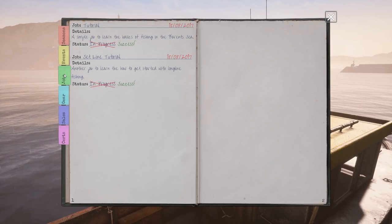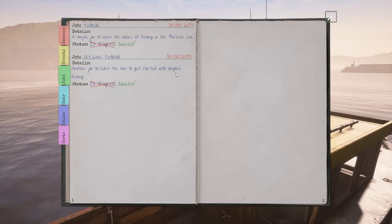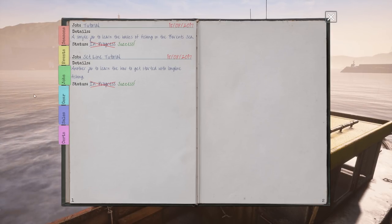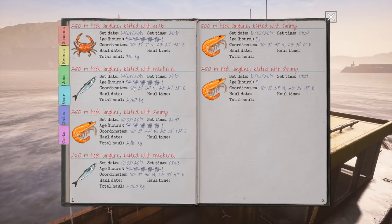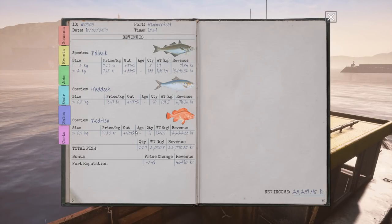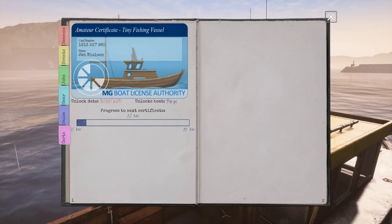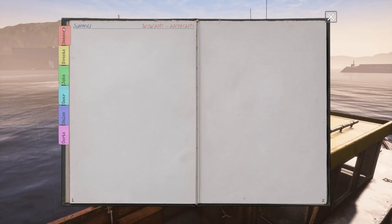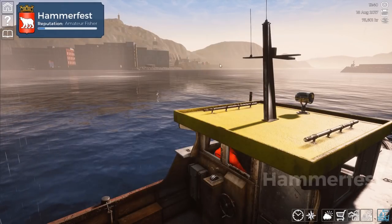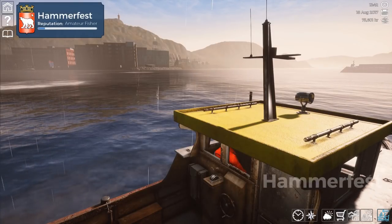We've got extra jobs here. There's a simple job to learn the basics of fishing — that was a tutorial mission — and another to learn how to get started with long line fishing. Extra jobs you pick up from the pub. Under gear, it shows our bait and stuff. Sales shows the page we just saw. We've got certificates — our boat license. I'm assuming maybe you need bigger licenses for bigger boats. And here is the season — it's currently summer. Keep hold of this little notebook; it's on the left-hand side whenever you need it.